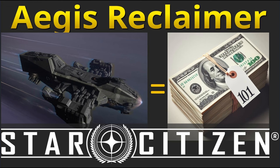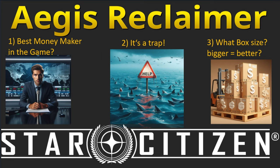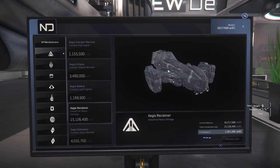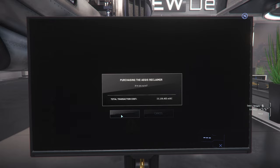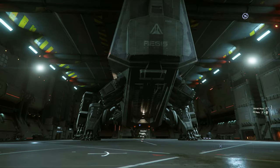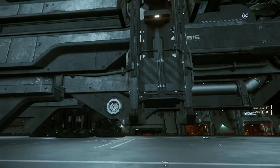Hello and welcome, Star Citizens, to the Aegis Reclaimer full guide. The Reclaimer is the end-game money-making ship. In this video we will prove that it is indeed the best money-making machine in the game. We will talk about traps that I ran into and touch on details like what box sizes you should produce. Throughout the video you will see tips and tricks that I discovered in recent days. Now let's start making some serious space money.